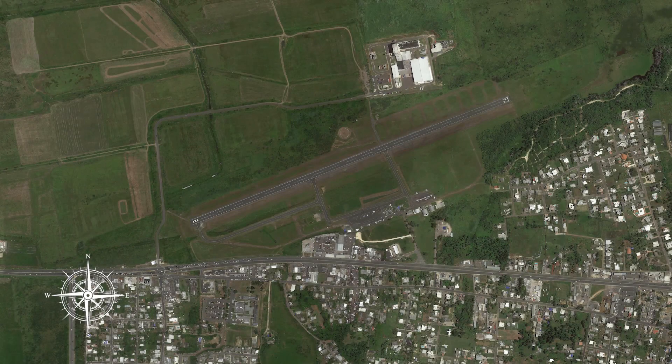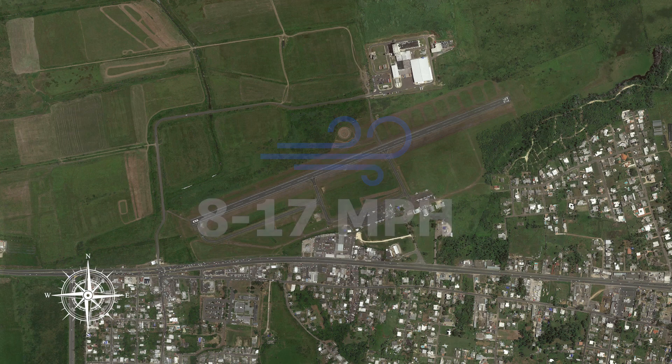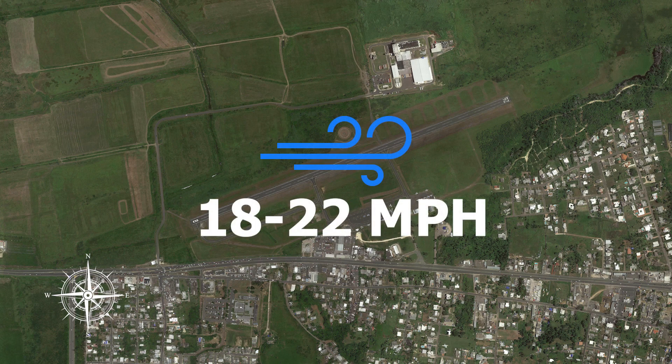Trade winds in Puerto Rico are constant 95% of the time, blowing from the east, northeast, or southeast. That's why the jump run is usually from west to east, parallel to our runway. Most days have winds ranging from 8 mph to 17 mph, increasing to 18 mph to 22 mph later in the day.